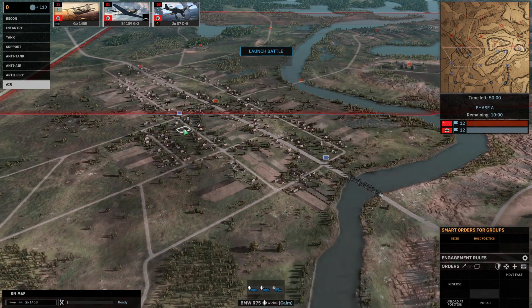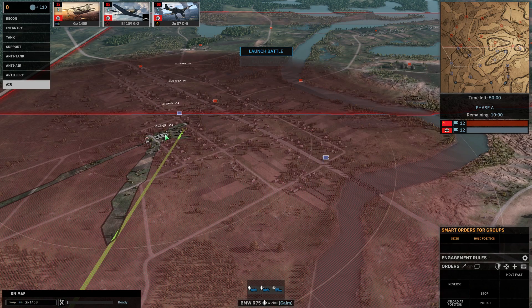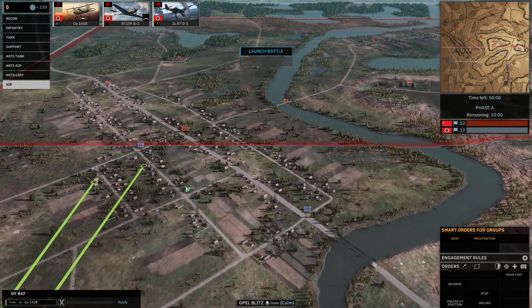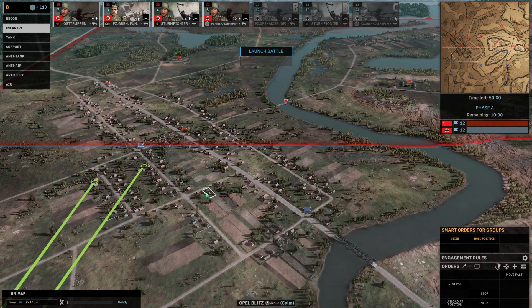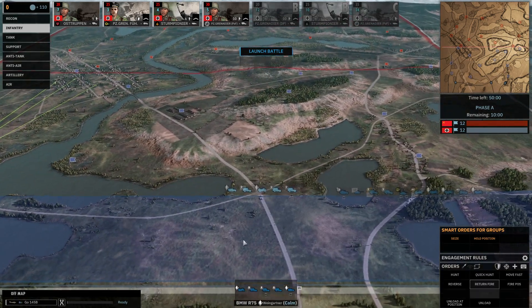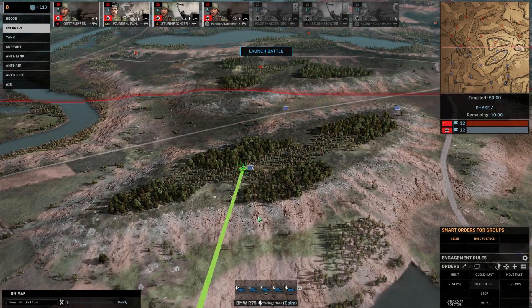I can immediately see how horrible things are going. Put one guy here maybe a bit defensively to give line of sight. Then the Osttruppen - I mean they are pretty shite, but I've got an MG so let's put them here. And over here we get a flamer and Osttruppen.